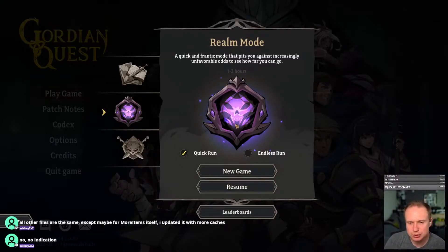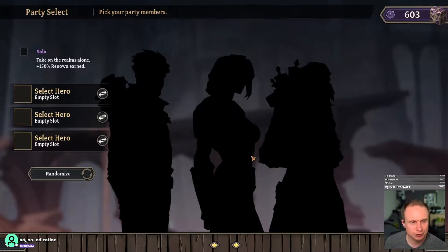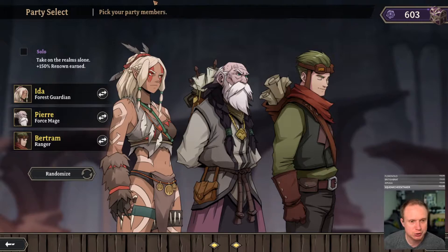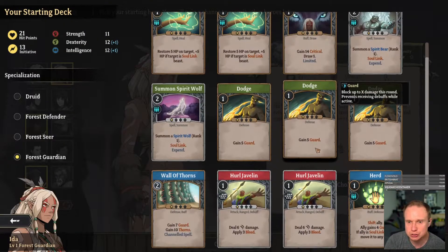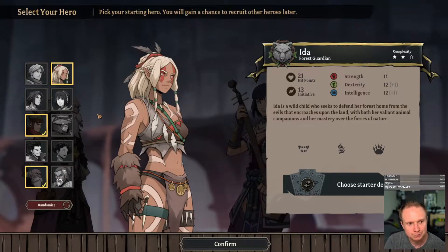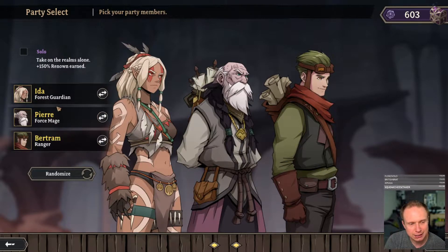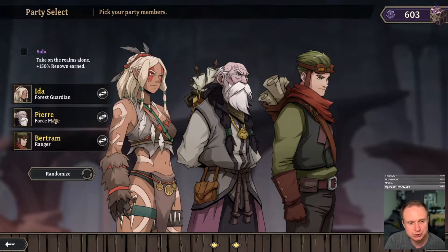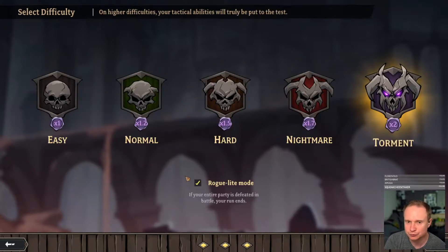Alright, into a new run of Gordian Quest we go. This is a modded version provided by a viewer over on Twitch, so we're going to see if this new version works. The main allure of this new version is more items are going to drop, so we're going to have an easier time gearing up our crew. I think I'm going to stick with a random selection here once again — kind of dig the Forest Guardian, Force Mage, Ranger. I think this could be a fun combo, so we'll give it a go.